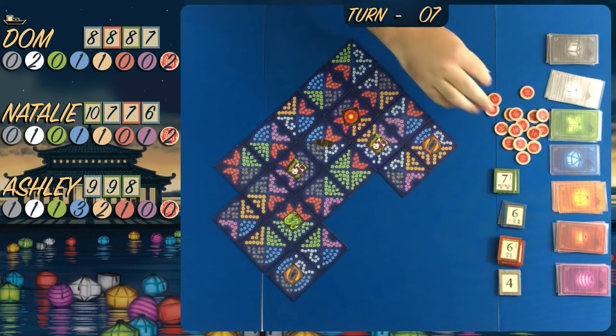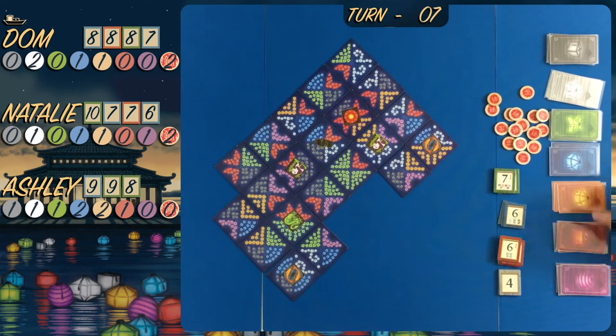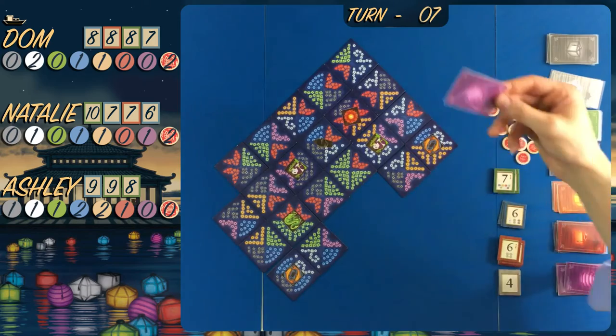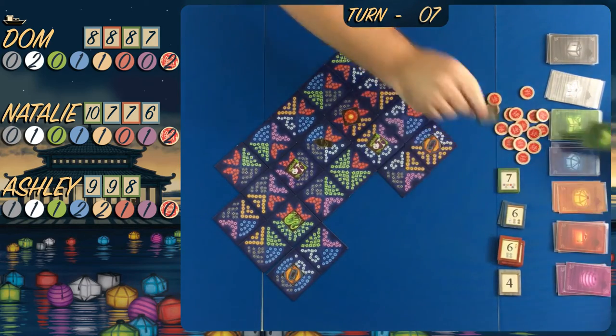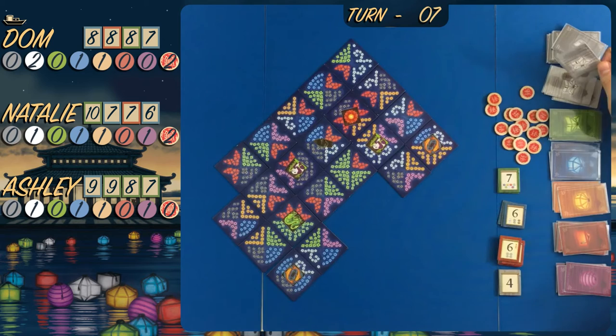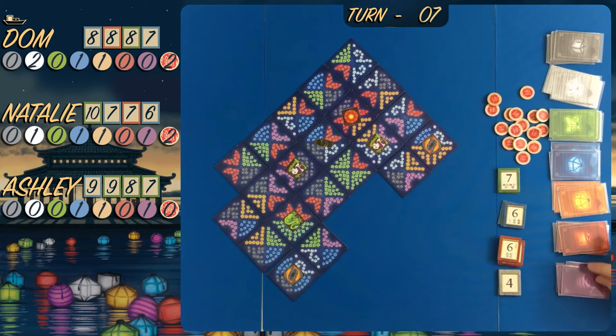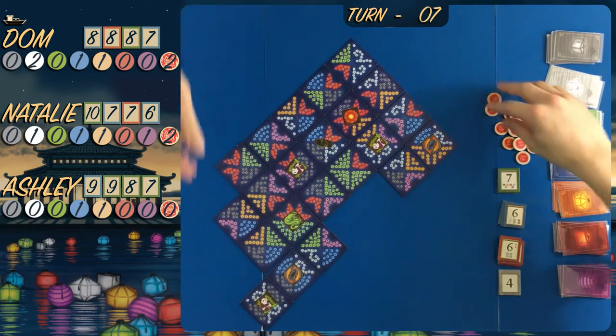You can give in your two fortunes next turn, get a purple, and get those seven points. You can sometimes rely on other people to get you what you need. That move in particular actually helps Ashley win the game - getting the last highest token on the board. There's still another seven left but Dom is far away from that. At the moment Ashley is two points ahead of Dom, who is one point in front of Natalie.